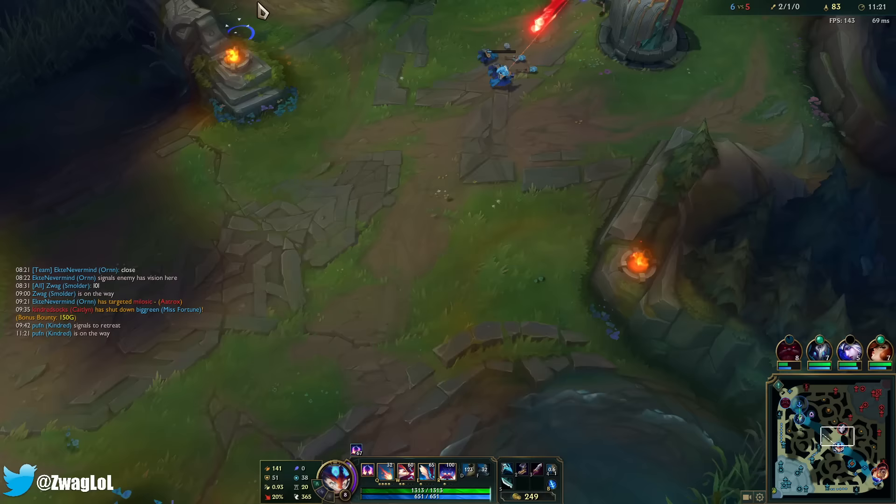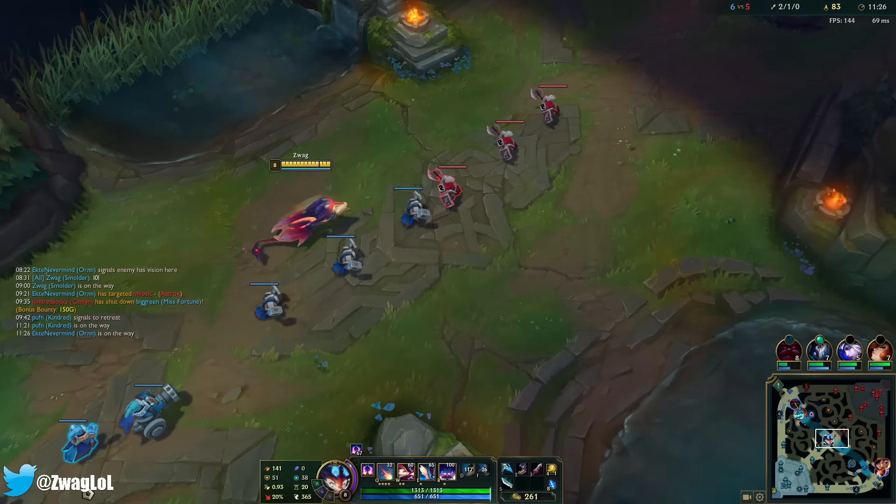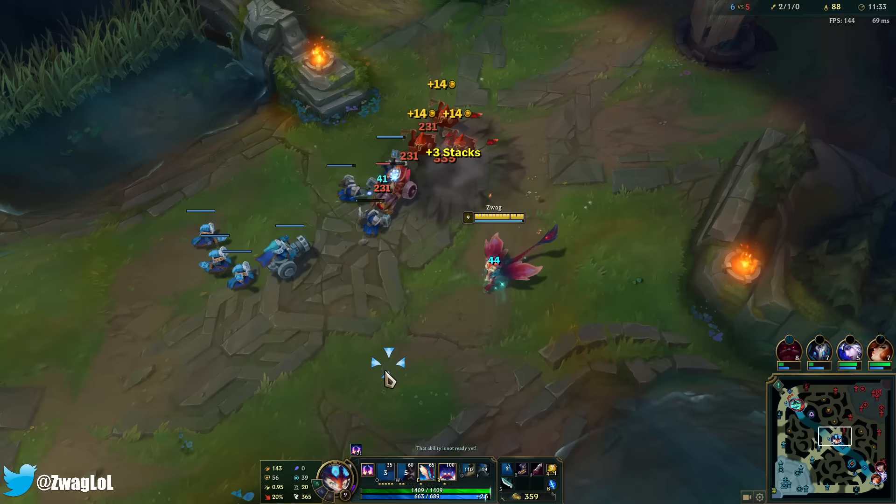Alright, so we have infinite Qs now. Q has a 15% AP ratio, so I can definitely make AP Smolder work. Oh — what if my Q crits? Can my Q crit? I have a feeling it can't crit.